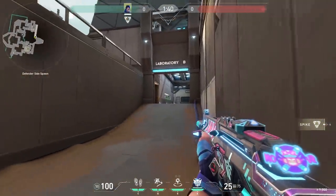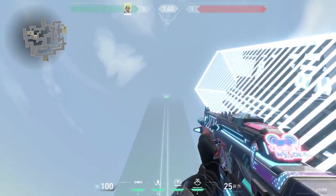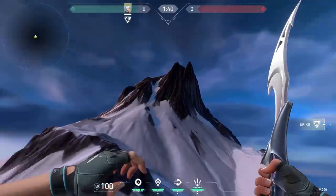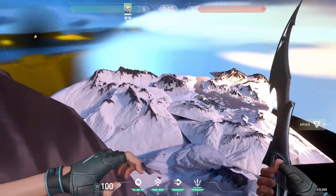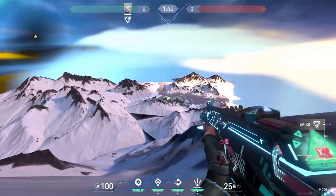Shout out to Headset Gaming for this trick. In the last video I went all the way to the top of that building on Split, but people said you could walk on the mountain on Icebox. So here my journey begins — and without a joke, it looks way closer than it is. I think it took like 50 minutes to get on top of the mountain. But eventually we got there and the view is okay, I guess. Can we walk over here? Yes, we can — that's pretty cool.